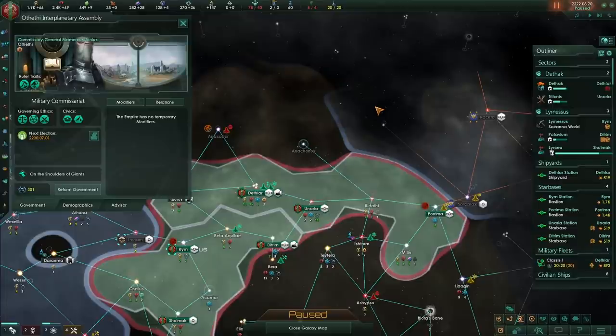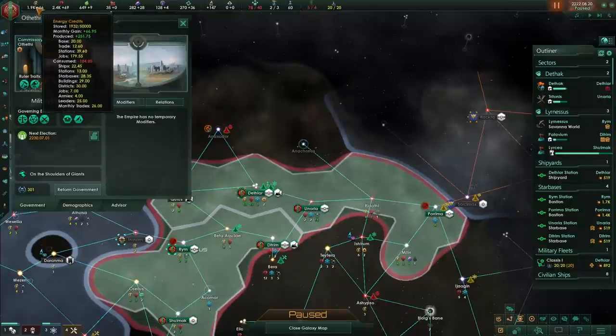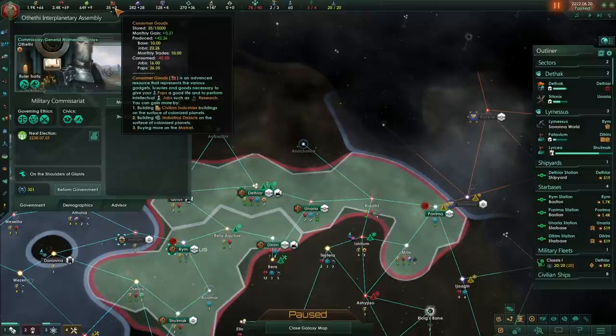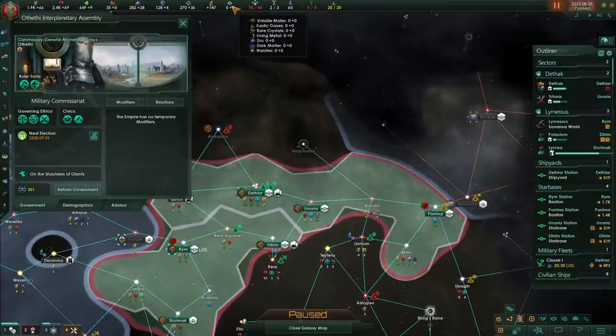With gestalt empires that only have a happiness of 50, you'll find that even with as many pops as a regular biological empire, the biological empire can outweigh you in diplomatic weight because they can make their pops very happy. Next is the economy weight: that's the total monthly gain — your energy times one, minerals times one, food times one, consumer goods times two, alloys times four, and then rare resources: motes, gases, and crystals times 10, and other resources times 20.